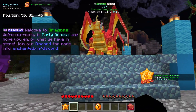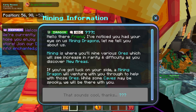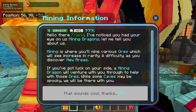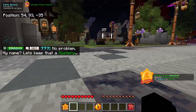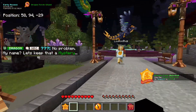This is an unknown mining dragon — I have not seen him before. Hello there, friend. I noticed you've had your eye on this mining dragon. Oh, this is a mining dragon. My name? Let's keep that a mystery. Alright, I guess we're keeping his name a mystery.